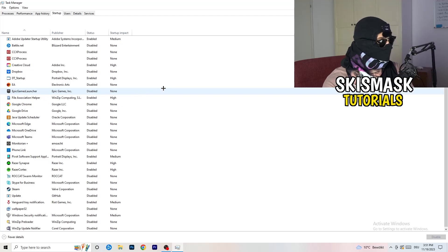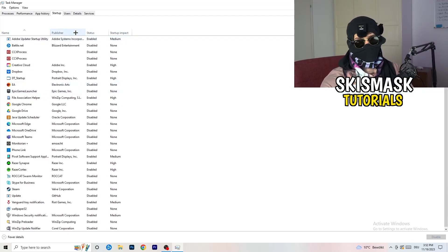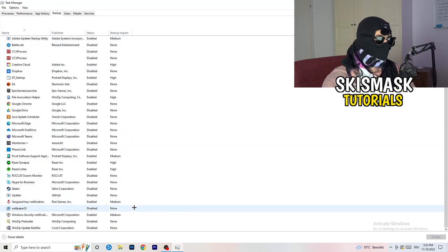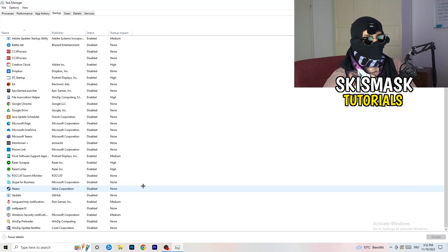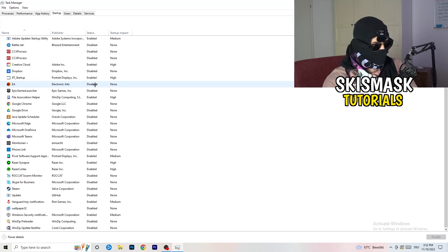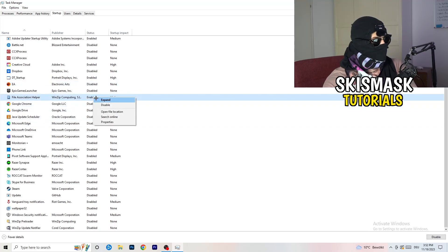Next, click into the 'Startup' tab in Task Manager. I have a lot of applications disabled because my PC is low-end — it's old and tends to have low FPS, crashes, and not-launching issues. You want fewer applications running in the background since they take up GPU and CPU usage. Disable every program you don't want running at startup — basically everything except Windows or essential system things. Right-click an enabled item and click Disable.